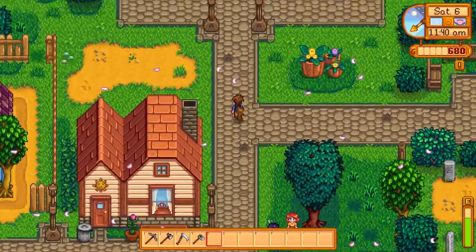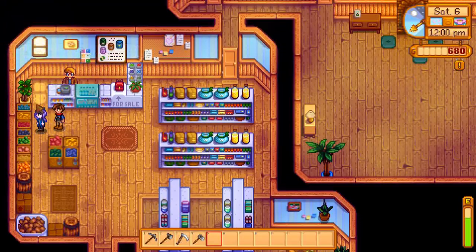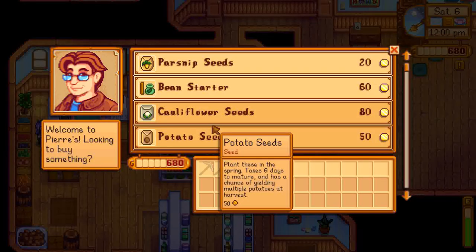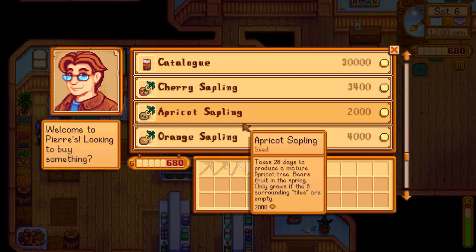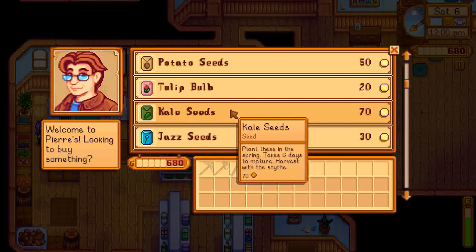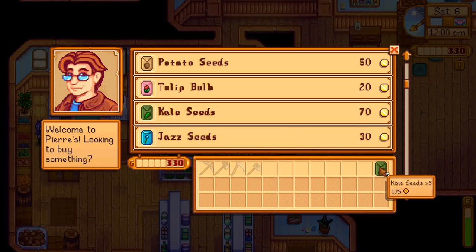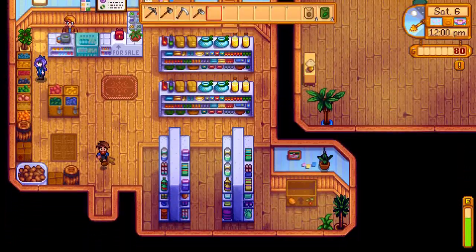So 680 - we have a little bit of profit. Let's go see what we can buy at Pierre's. Oh, this is a parsnip we sold - look at that. We've grown all of this already. We could go with some more kale - six days. Let's do five more kale and five more potatoes - they're going to grow at the same time. We're poor again, but that's okay. We should start saving money after this.